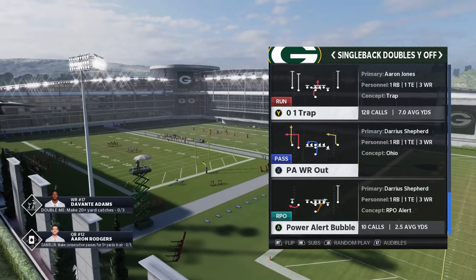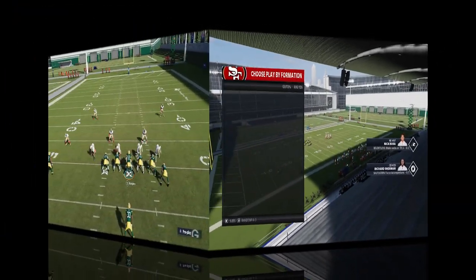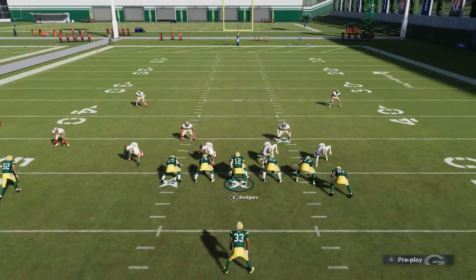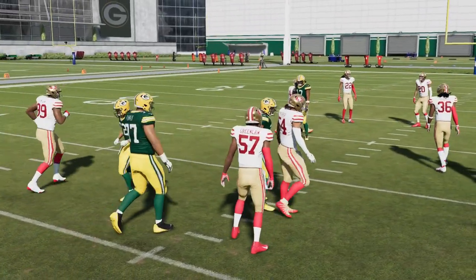We're going to pick the 0-1 trap. This is really going to work best when — you can stop a play like this if you really stack the box and take away any gap on the defensive side. If you come out in something like a 3-2-6 nickel double A gap, it's going to have a lot of success against a play like this because there's no real gaps. But if there are gaps, you're going to have success and you're just going to be walking this down in the center of the field. That was one of the lesser runs right there.